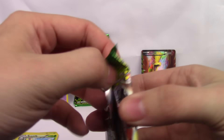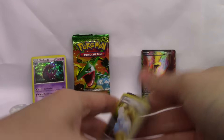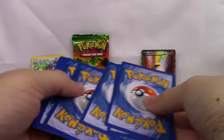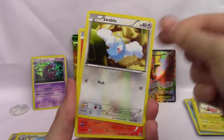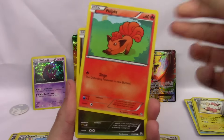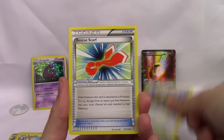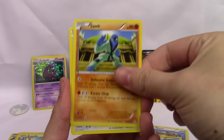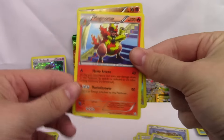Three packs down — can't believe we got a full art in these blisters. Swablu, Vulpix, Dino, Timburr, Bidoof, Rescue Scarf, Rescue Scarf, Switch, Switch again, and a Magnezone.